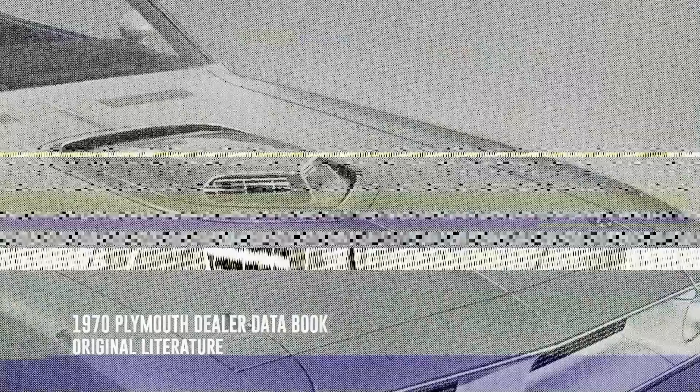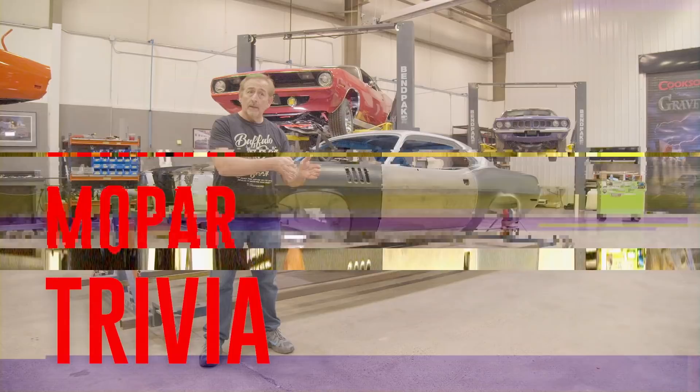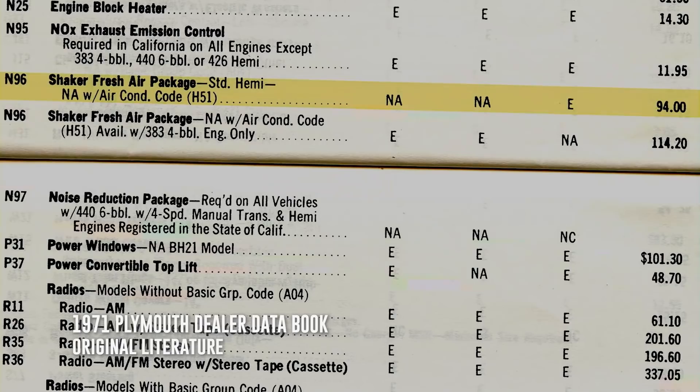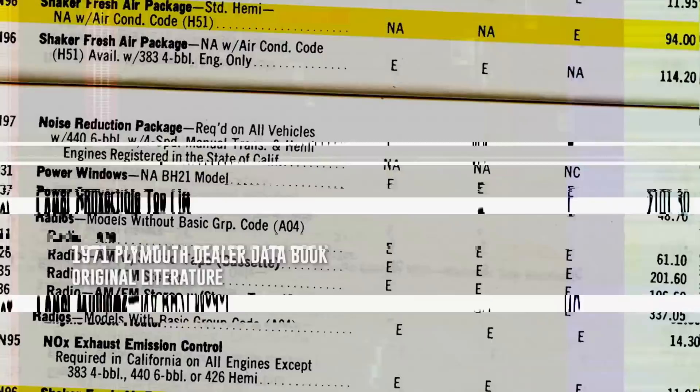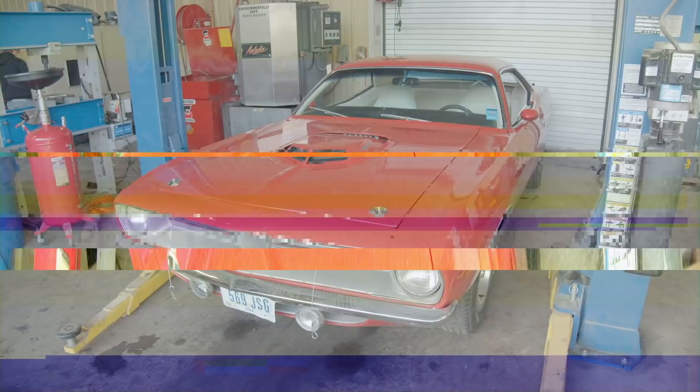Welcome back. If you guessed true, you're absolutely right - only the Hemi Cuda model. This also applies to 1970 and 1971 Hemi Cudas. The N96 shaker hood was standard equipment on all E74 426 Hemi models. In 1971 the shaker bubble was black. In 1970 it was argent silver, unless you had an FE5 Rally Red car with a monochromatic package - then you'd have the FE5 Rally Red shaker hood, just the bubble, not the whole hood.